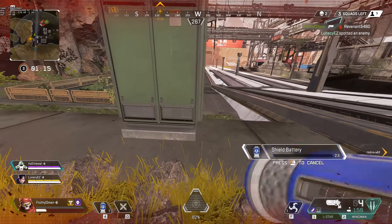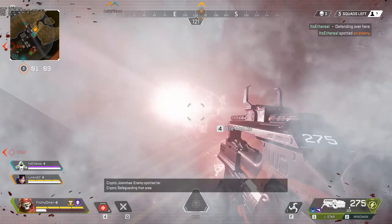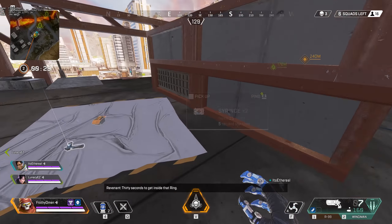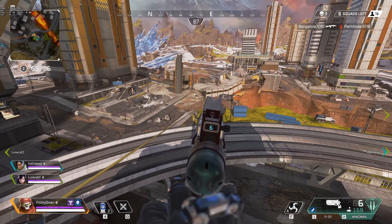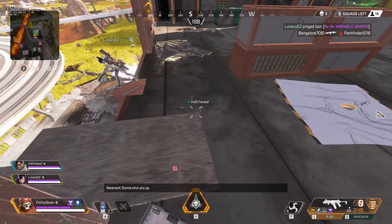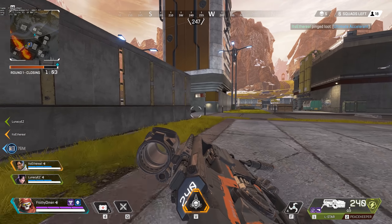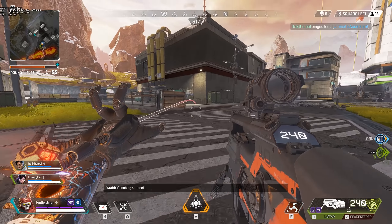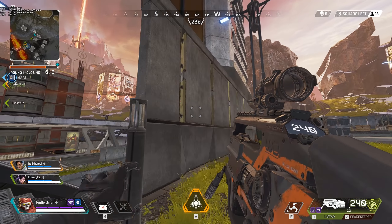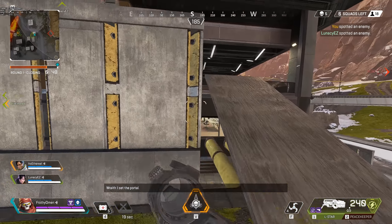Your additional climbing distance is also relevant, as you'll have avenues of both attack and escape open to you that are not necessarily open to other legends at all times. For example, while Pathfinder can get wherever he wants with his grapple, he's got a cooldown on that ability — it's also quite loud and has an obvious visual cue, giving opponents significant time to react. Climbing walls, on the other hand, is not particularly loud, especially in the middle of a fight around a multi-story building typical for World's Edge. There's also no cooldown for your climb, so it's a tool that's always available and gives you reliable verticality that most other legends do not have.